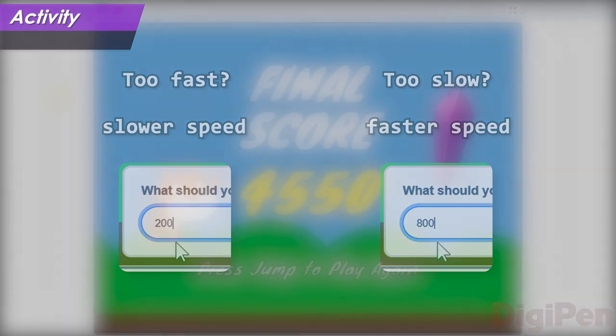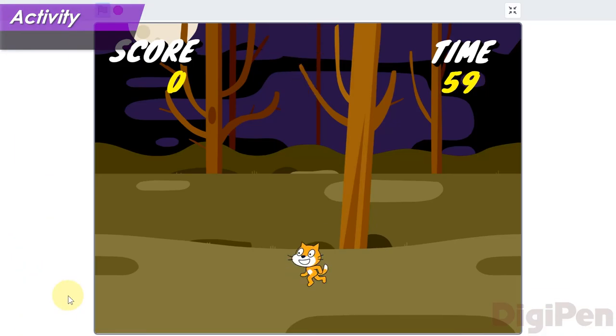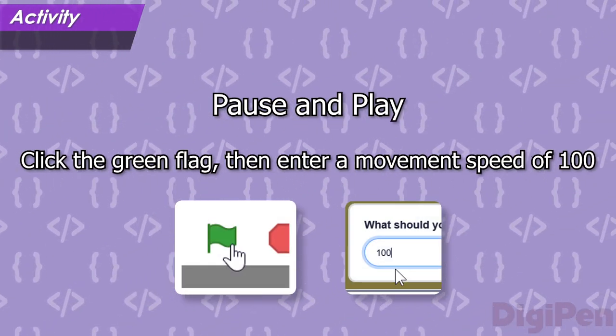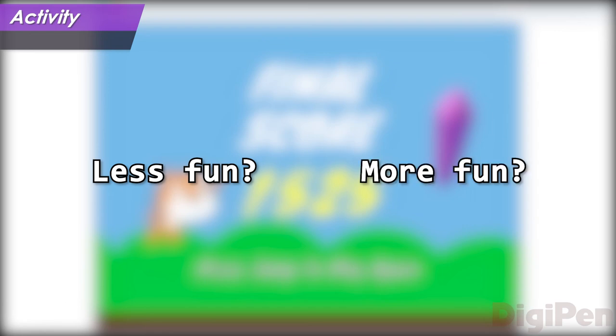Let's say we want to make it a bit slower. Click the green flag and start again, but this time let's use a smaller number. Type the number 100 in the text window and press enter or click the checkmark. Play the game again — see how much slower it is? The game might feel a little harder now. When the game ends, think back on how it felt to play. The hero moved more slowly, and maybe it was a little harder. Was it less fun? Maybe you think the slower movement speed made the game more boring? Or was it more fun? Maybe it's more satisfying when you finally reach a crystal if it takes longer to get there.